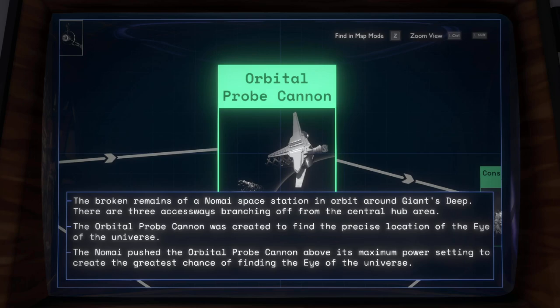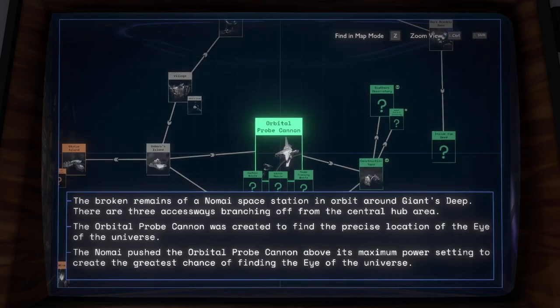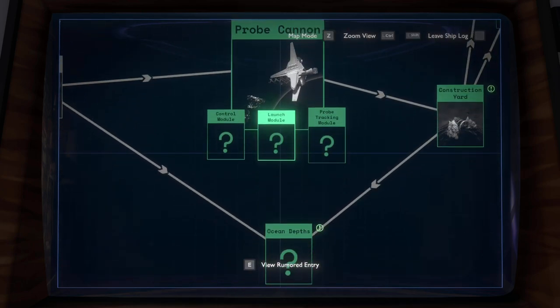The Nomai pushed the orbital probe cannon above its maximum power setting to create the greatest chance of finding the Eye of the Universe. I feel like that's got to be related to the flash that we see in the beginning, right?